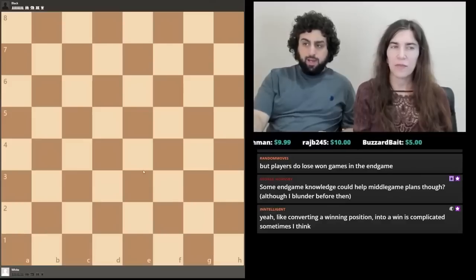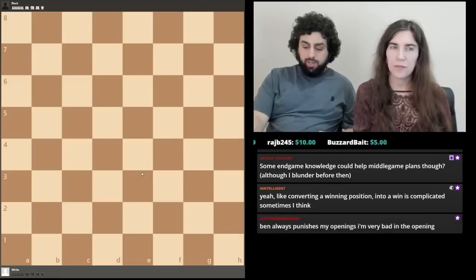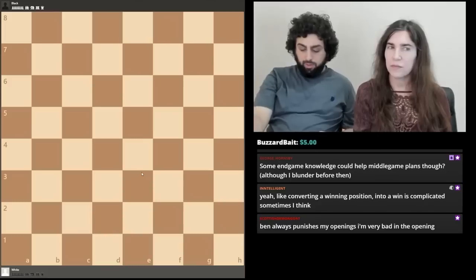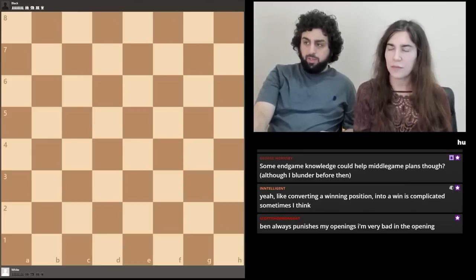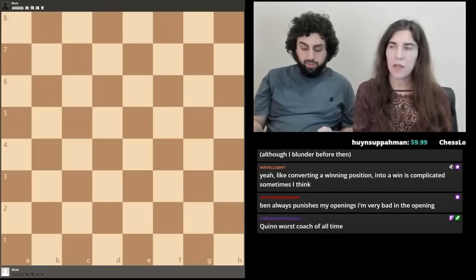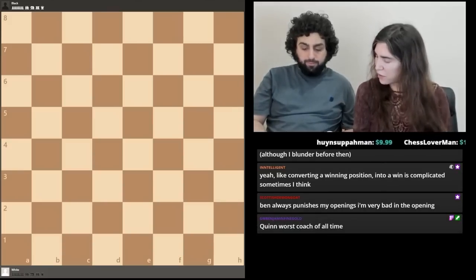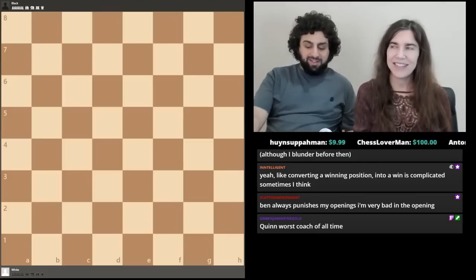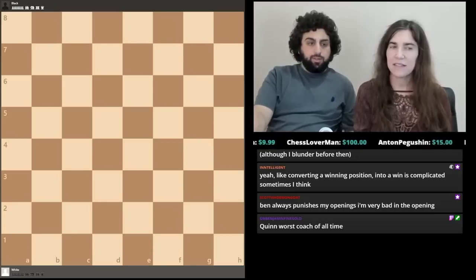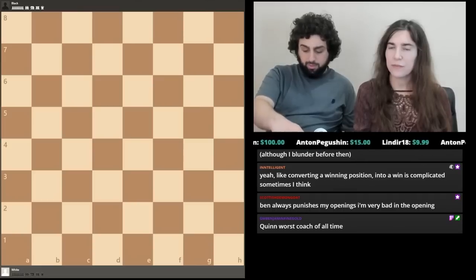Let's talk about rook endgames. We're halfway through this part of the book. Last time we talked about king and pawn endgames and minor piece endgames. Now we're talking about rook endgames. The most important rook endgames we're going to study are the Lucena position and the Philidor position. Rook and pawn endgames are the most common kinds of endgames, more common than minor piece or queen endgames, so if you're ever going to study any kind of endgame, it should be a rook endgame.